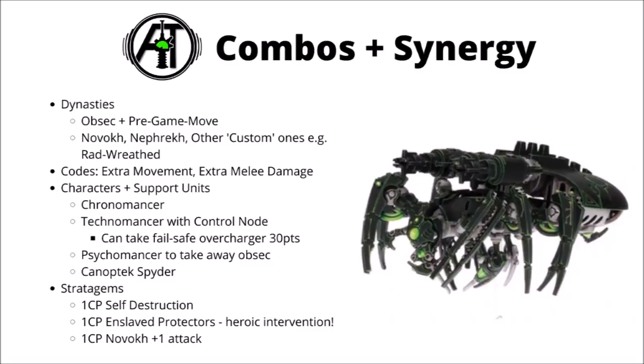Finally, we have the Canoptic Spider, who has had good synergy with the Scarab Swarms for a really long time, and this edition is no exception. In your command phase, he'll reanimate 1 Canoptic Scarab Swarm from each Scarab Swarm unit within 6 inches of him, and if your opponent is a little bit foolish with their firepower and divides it a bit, you could even be bringing multiple Scarab bases back per turn. If you are running a ton of them, I'd strongly consider getting a Spider — they're really quite a good unit point for point, fairly tough, and a pretty reasonable melee threat as well.